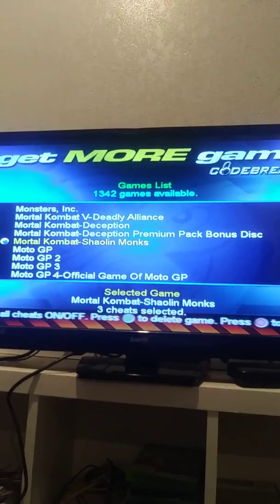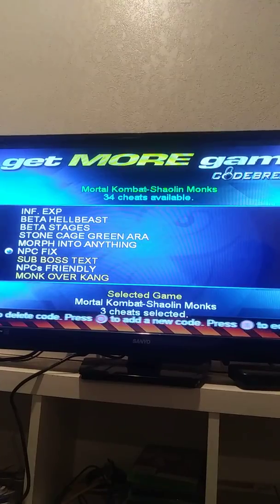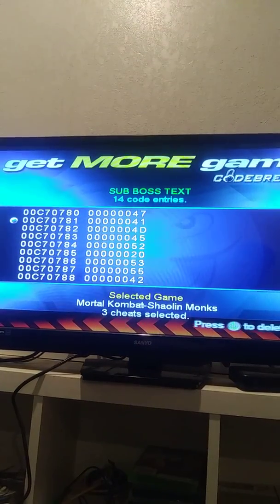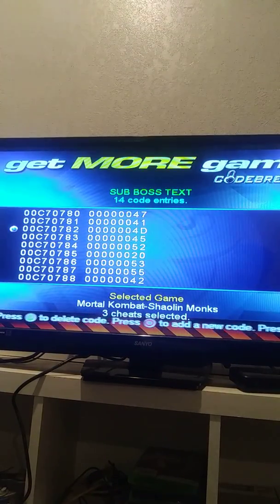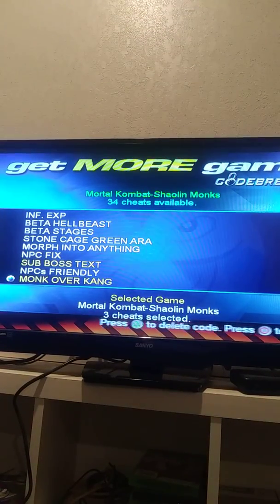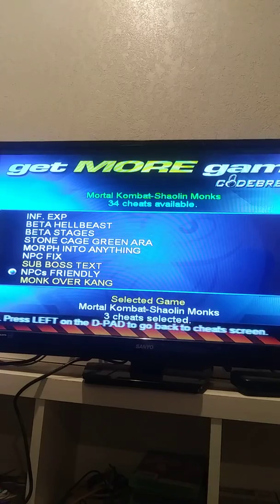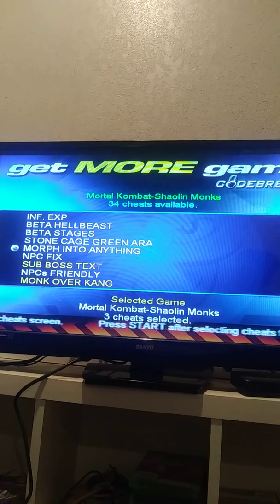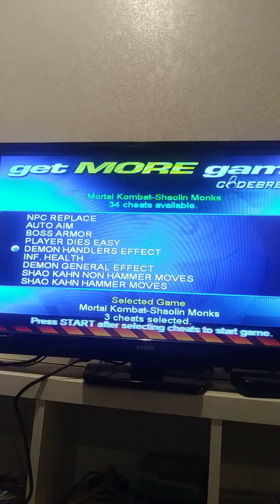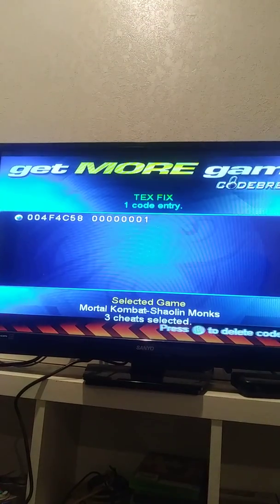I tried to get the on-screen thing but it didn't work. So this is the code for Boss Subzero's name to appear as 'Gamer Subzero.' This is the monk over the cane — it displays his name as Shaolin Monk and all that. I can't really show that one because it has some code you guys can't see.